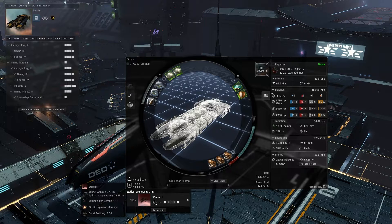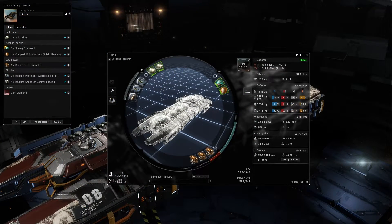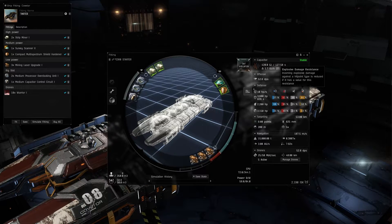For drones, you're going to be running anything appropriate for your skill level and area. I recommend Warrior Is to start, then try to get into Tech 2 light drones as your skills improve. Also use drones that have the appropriate damage type for the rats in the area you're mining.